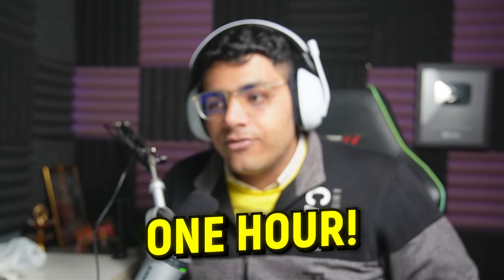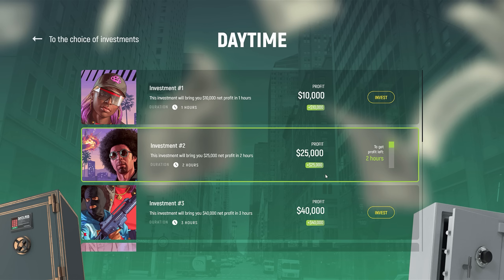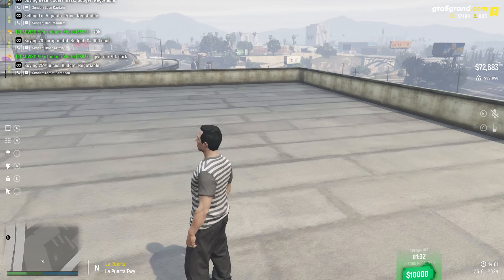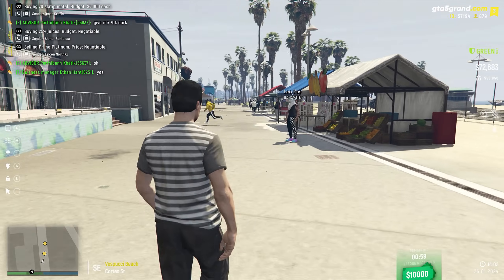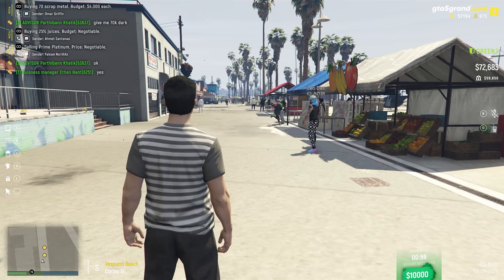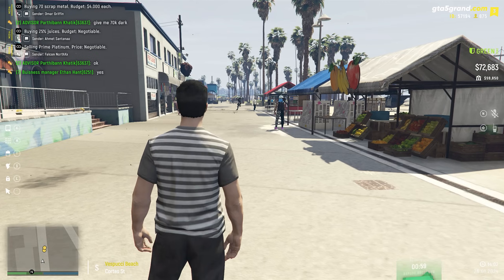Hi guys, this is Lazy Assassin. I've taken up the challenge to earn maximum possible money in one hour. First thing — I'll start the timer, which you can see is set for one hour. Then I'll go to my investments and turn on the daily investment for an hour so I can at least get 10k — that's the minimum confirmed amount.